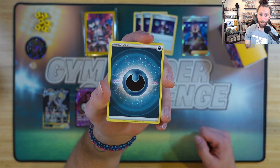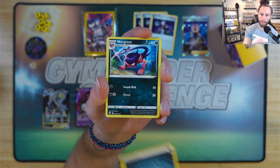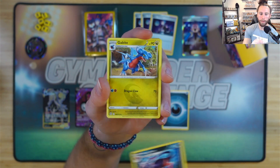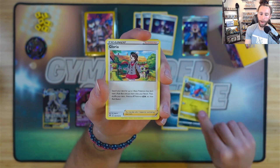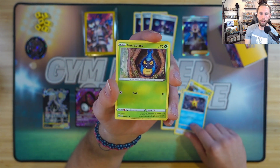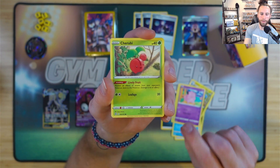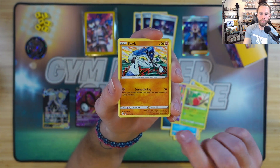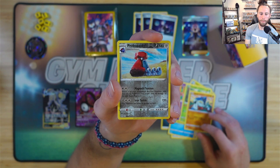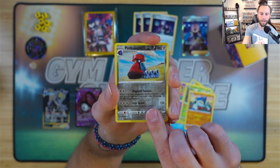We got one last pack — dark energy, Morgrem, Gabite, Gloria, Stonjourner, Clefairy, Trubbish. We got a Probopass, and behind the Probopass we have a Moltres. If you guys enjoyed that video, you're gonna like this one right here. Stay thankful.